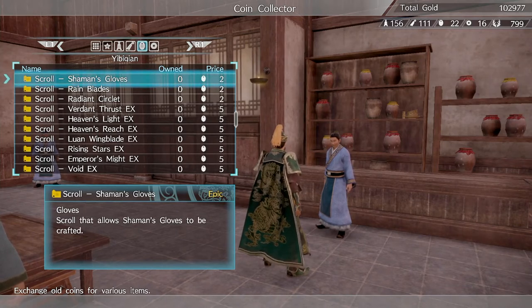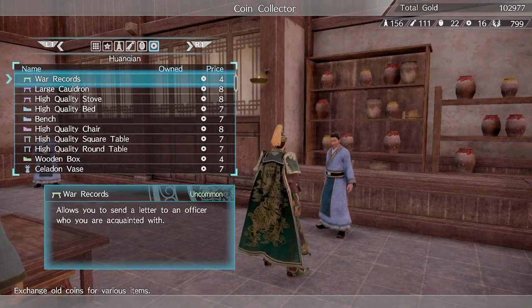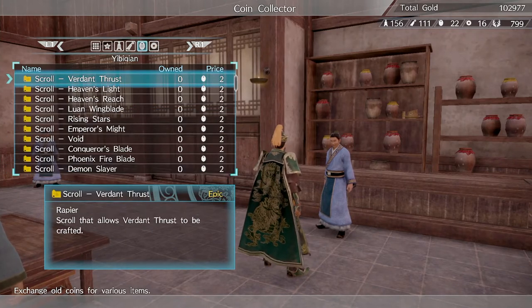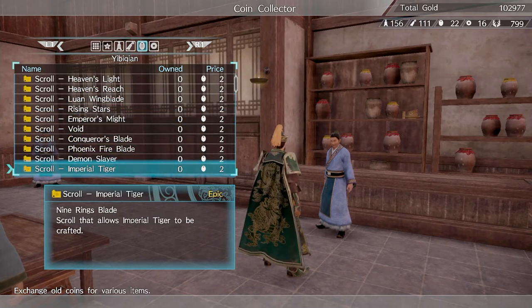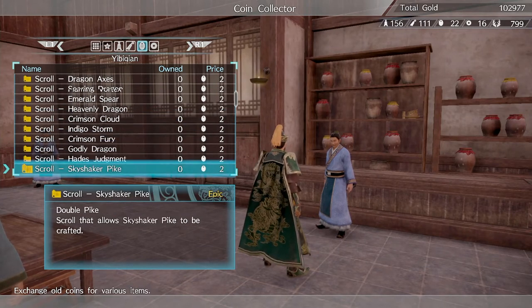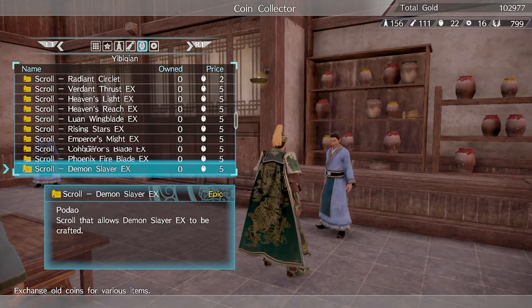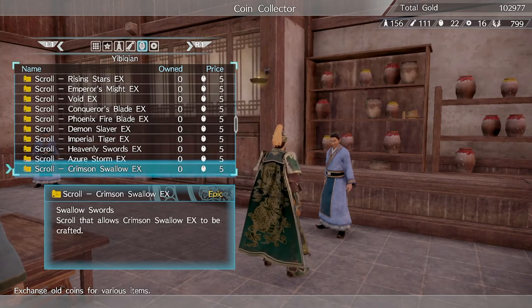I was playing on Normal, but if you raise the difficulty to Chaos or higher, you have a higher chance of getting these coins. The other coin types don't really matter as much — everybody's worried about the Yi Bi Qian. As you can see going through the weapons, the cheaper ones are there, but the ones that cost 5 coins each are the EX weapons — the really good ones.